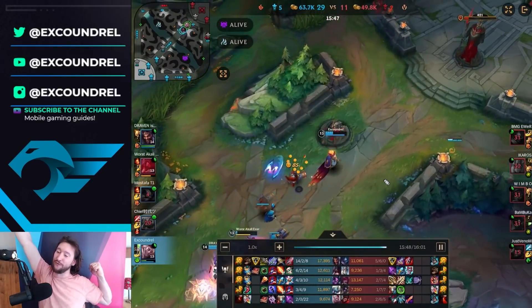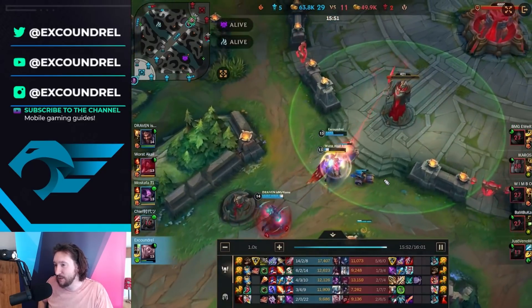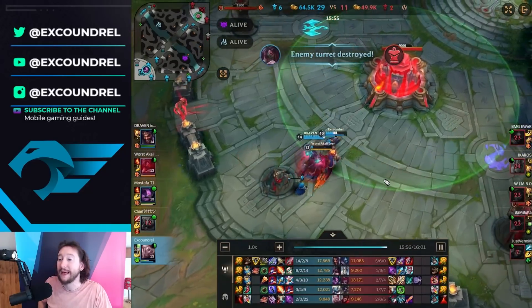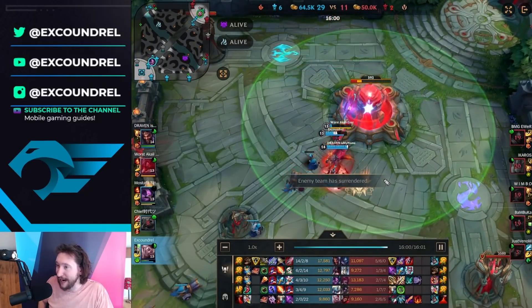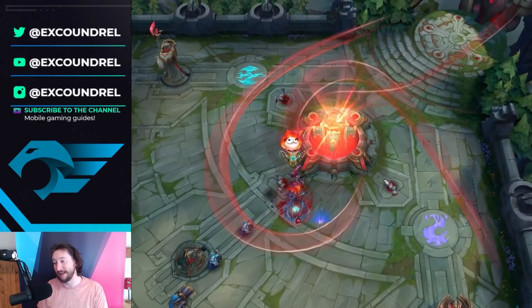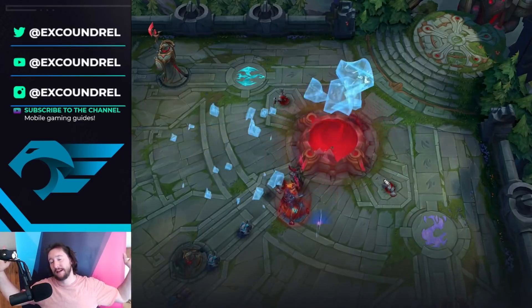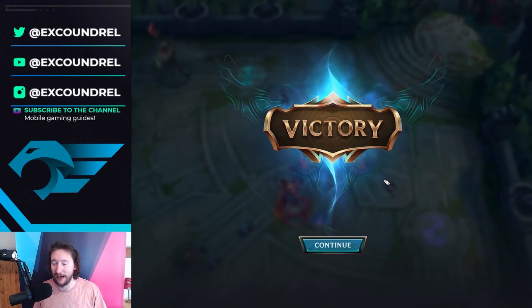Honestly, I'm loving this build on Rakan. It's super impactful — you get the blend of tankiness with Rod of Ages and the resistances from Zeke's Convergence, which works really well with his ultimate. I think Rakan is a really good roaming impact support with big game impact, and we ended up getting the win. More Wild Rift Doctor coming this week — got two episodes, so we'll get on that.